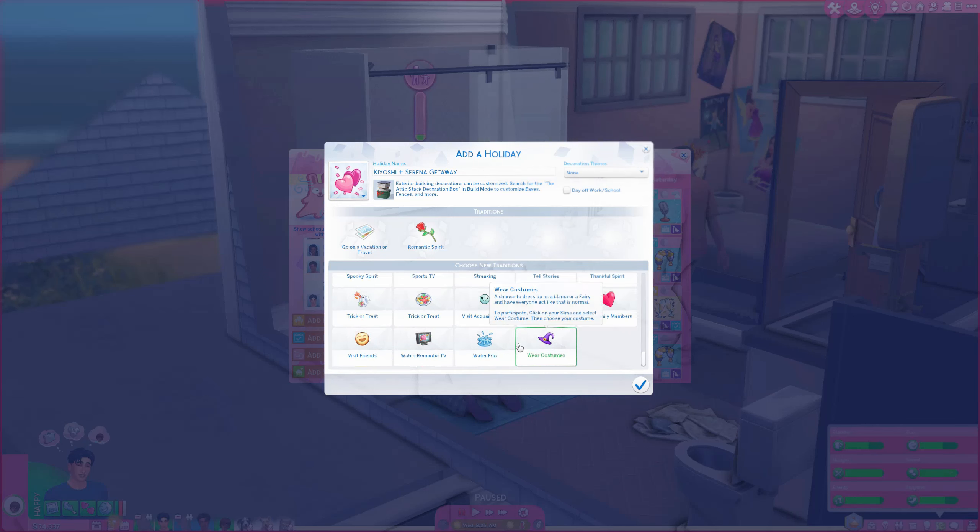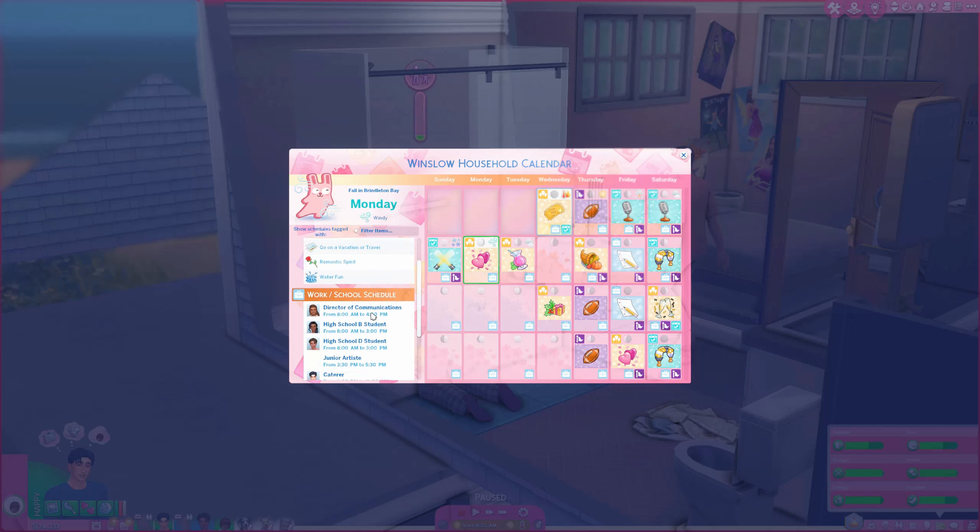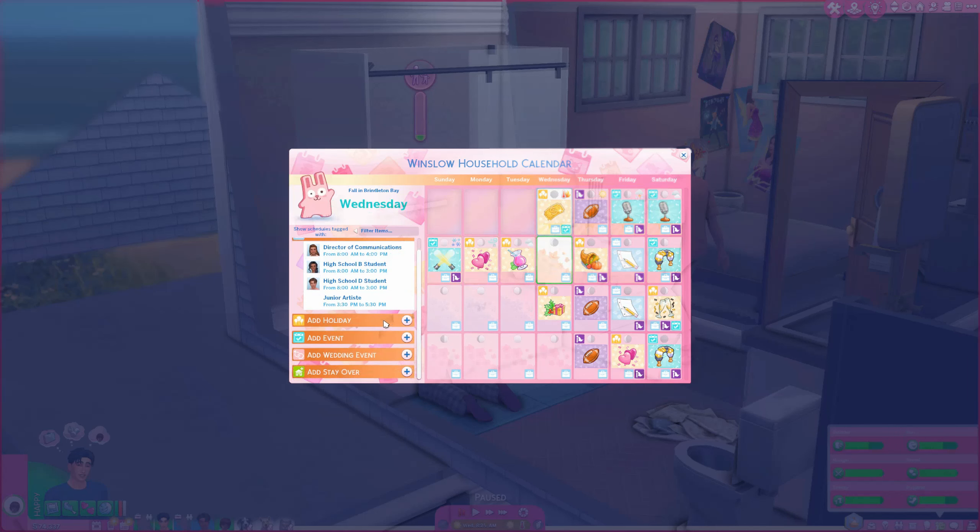Maybe if I know I want to take them to Sulani I'll add water fun — just little things like that — and then it pops up on my calendar. It's great for keeping track of things and it's also a forcing factor to make sure I'm doing things with my Sims. I also have aging off so I manually add in birthdays and everything to my game as well.